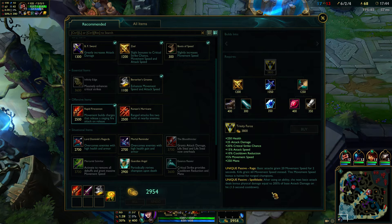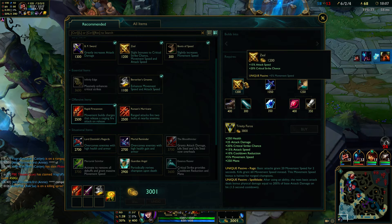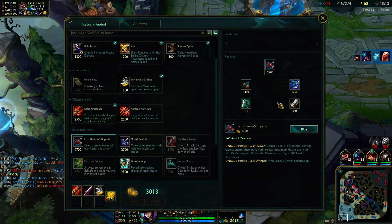Trinity Force - it feels like it was just a stat swap. It no longer gives AP, it gives some cooldown reduction, which is nice, but took away some AD. It's still the same item - if you want to play Corki or whatever, it'll still work. Trinity Force basically the same but it gives CDR now, which is nice for top laners. I think they were trying to move it away from being an AD carry item.